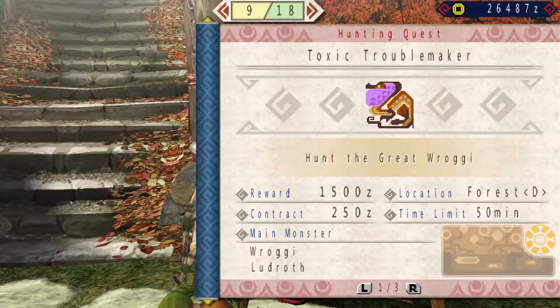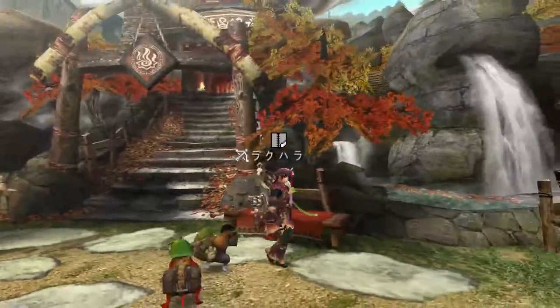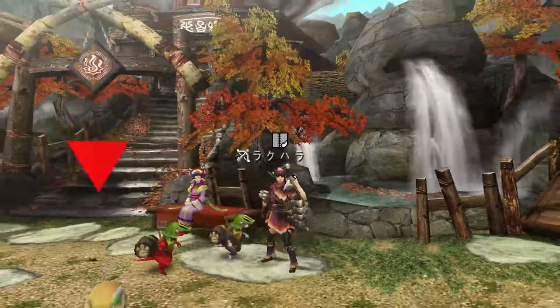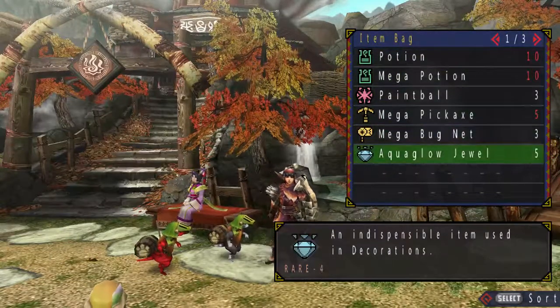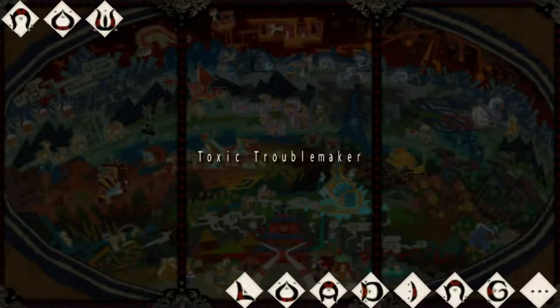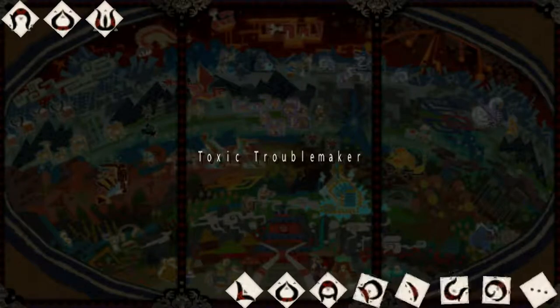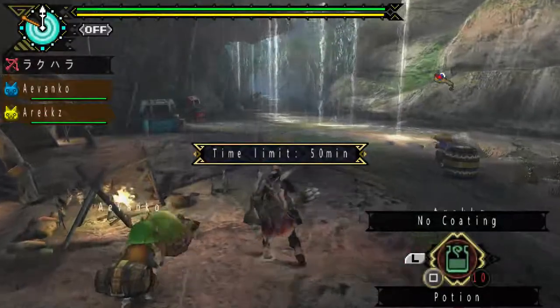Let us take down the Great Rogi for the first 3-star village quest. We should be bringing some antidotes — I forgot to bring any. Whatever, YOLO! We are still in low rank, so the supply box will probably provide us with them.